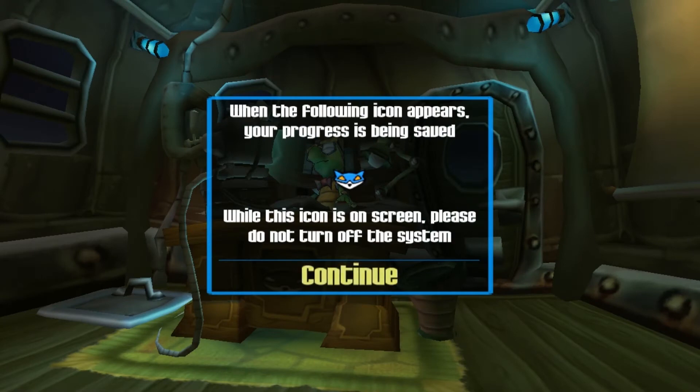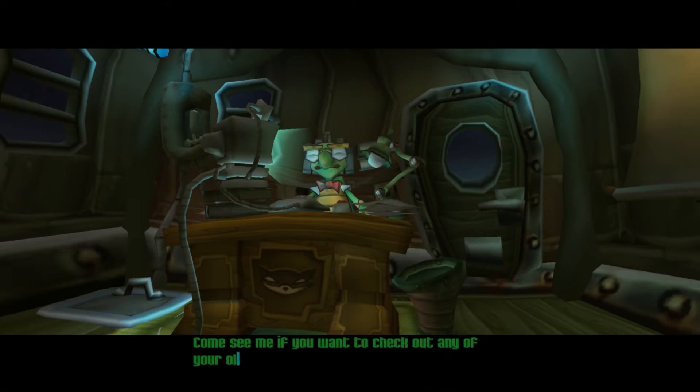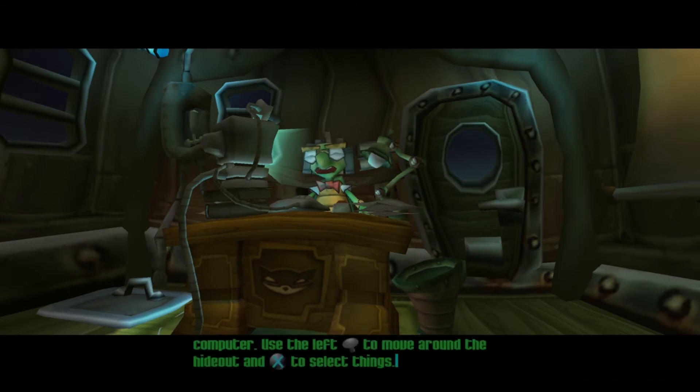That's basically Sly's backstory — how he became a thief. He came from a long line of thieves. Whenever you see the little raccoon symbol on screen, that's how you know it auto-saved. This game was ported a couple years ago. That was a nice piece of work back there at police headquarters, Sly. Come see me if you want to check out any of your old movies — I've got them all here on my computer. Use the left analog stick to move around the hideout and the X button to select things.